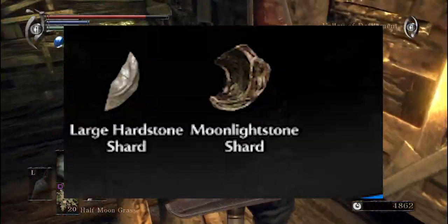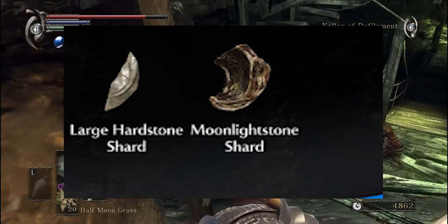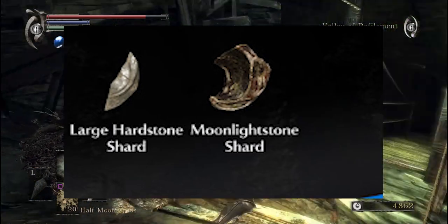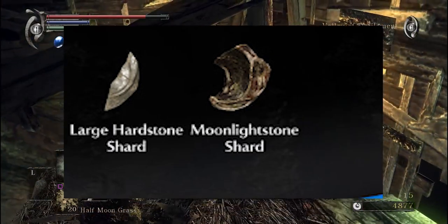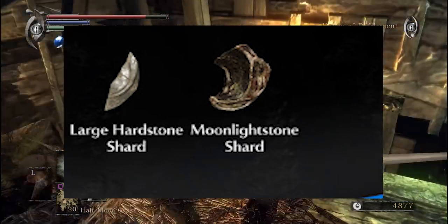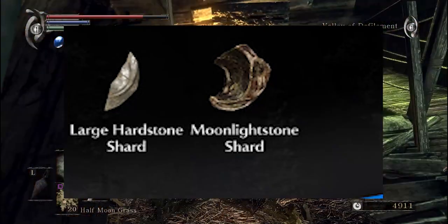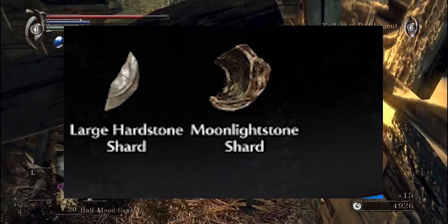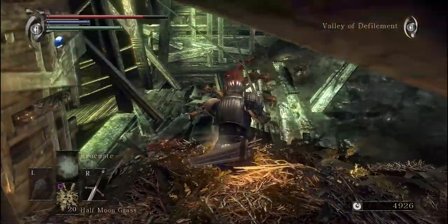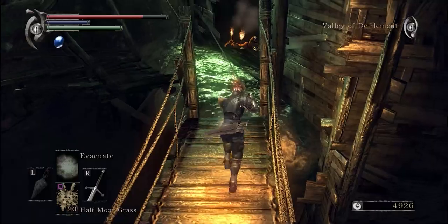Next up we have the Large Hearthstone and the Moonlight Stone Shard. This kind of confirms that we're going to have the same upgrade system from the original Demon's Souls, which was a very tedious system in terms of obtaining the items and understanding it, because there were different variations of upgrades and you needed a lot of time finding all these materials — especially the famous Pale Stone. Hopefully that will be something easier to obtain in this game.